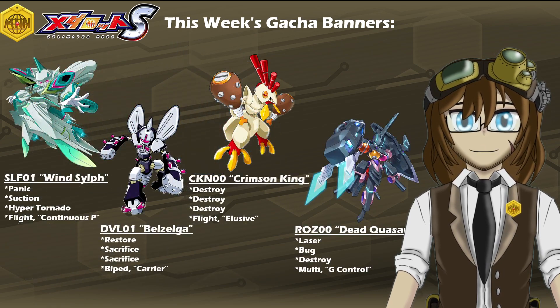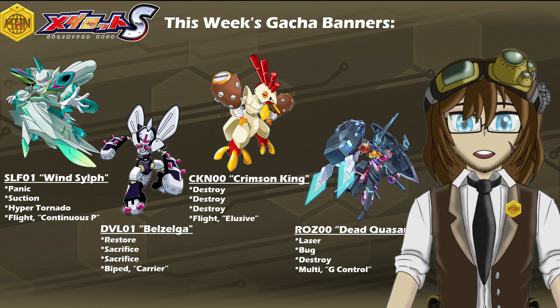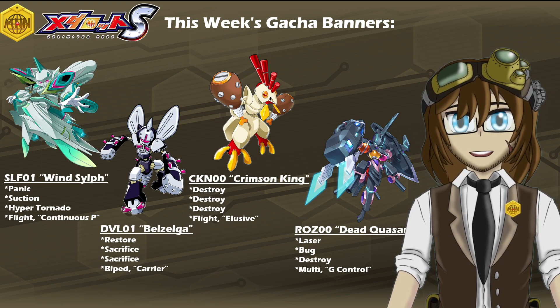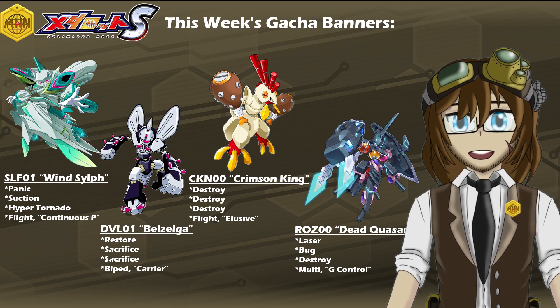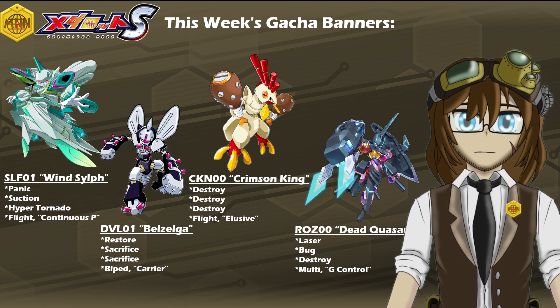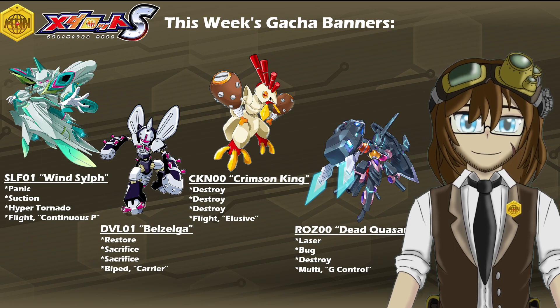In addition to these two, we do also have some reruns of very popular models as well. Starting that lineup is the original upgraded model of the Elemental Series, SLF-01 Wind Silph, with a kit of Panic, Suction, Hyper Tornado, Flight Legs, and the leg ability of Continuous P. In addition, we also have DDL-01 Belzelga making a return as well, with a kit of Restore, Double Sacrifice, Biped Legs, and the leg ability of Carrier.